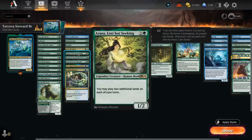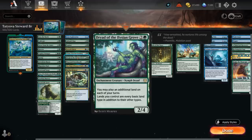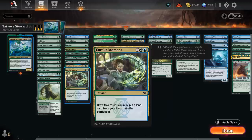A leveled-up Druid Class alongside Azusa will let us play four lands total each turn, as Azusa lets us play up to two additional lands each turn. Then Dryad lets us play one more, and so does Swordtooth. Uro can also put an additional land in play, can be escaped out of our graveyard to gain life, draw cards, and ramp all at the same time. And Eureka Moment will draw two cards, putting one additional land from our hand onto the battlefield.